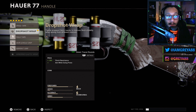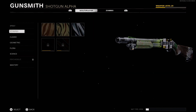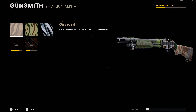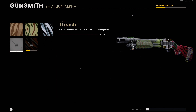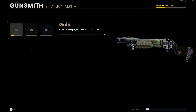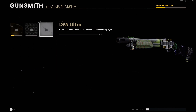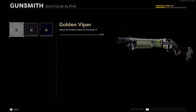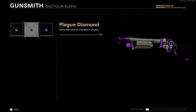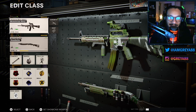Last but not least, the handle is the Drop Shot, which gives you 50% flinch resistance and allows you to aim while going prone — otherwise known as drop-shot. For camos, here are some of the stripes — basically covers the stock of the gun. For mastery: Gold, Diamond, and DM Ultra. Zombies mastery: Golden Viper, Plague Diamond, and Dark Aether.